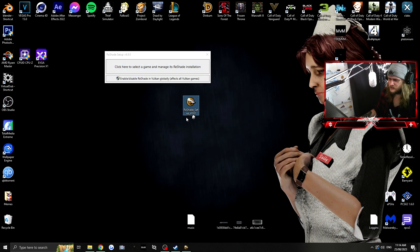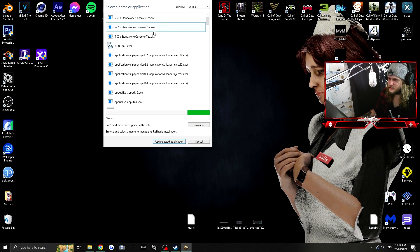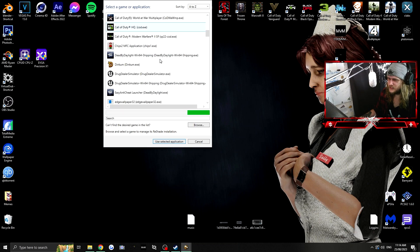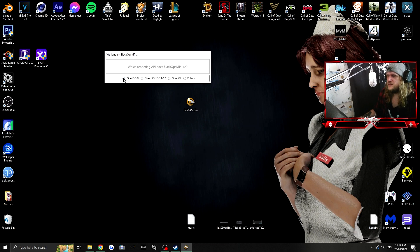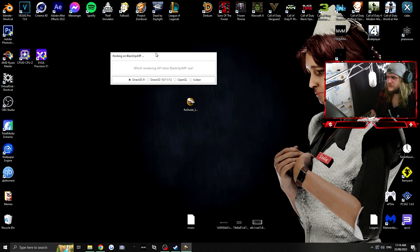Once you download ReShade, open it up and click here to select a game and manage its ReShade installation. All your games and applications will pop up. Find Black Ops 1 — specifically Black Ops 1 Multiplayer MP. Make sure you click the multiplayer version, then click 'Use Selected Application.'